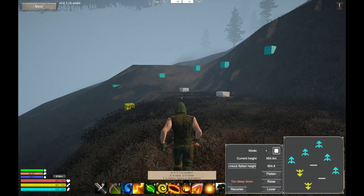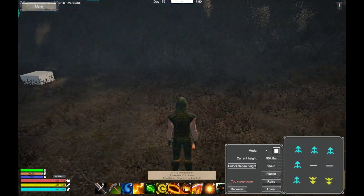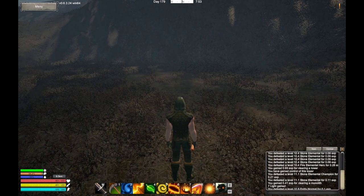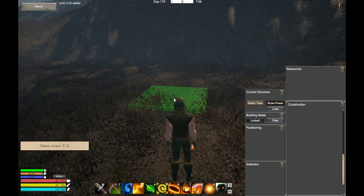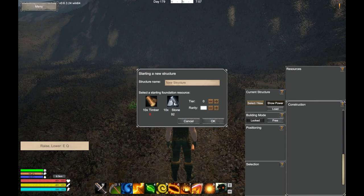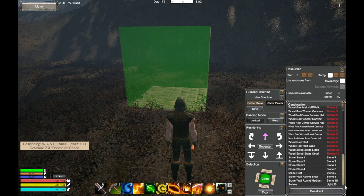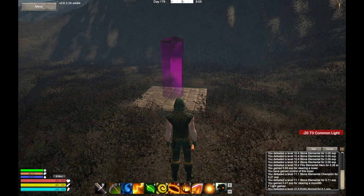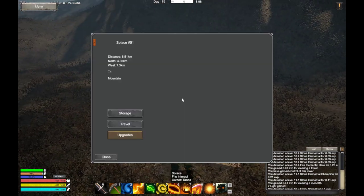I'm demonstrating that you can make it a bit bigger if you wish and persevere, but this suits the purpose of the exercise. Let's come out of terraforming, go into build, do selection, place down a foundation, and put in a solace. There we go — that's all I wanted to achieve: just enough flat land to put a solace down.